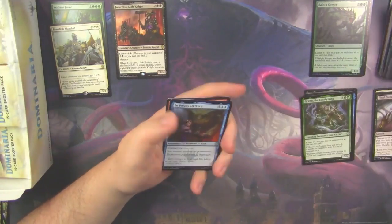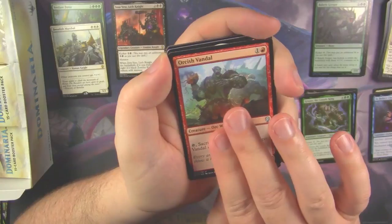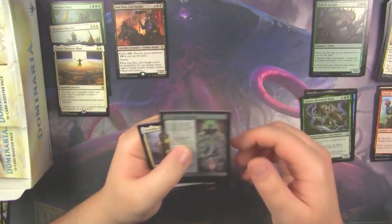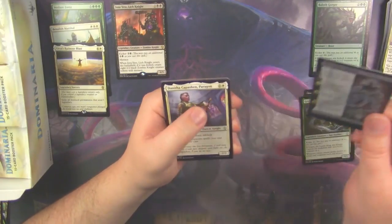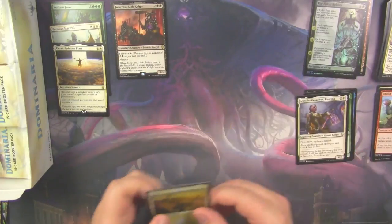Short sword. In Bolas' Clutches, Orcish Vandal, and our rare is an Urza's Ruinous Blast, with a foil Saga — foil Eldest Reborn. So three foils so far out of four packs is pretty crazy. And we got a Danitha.